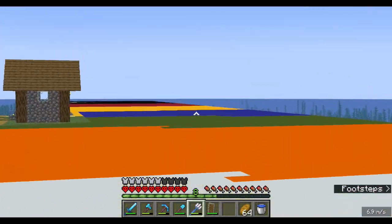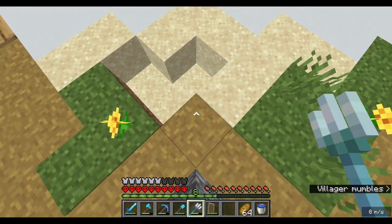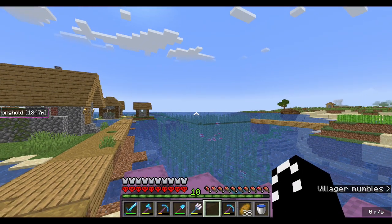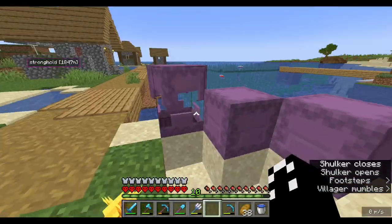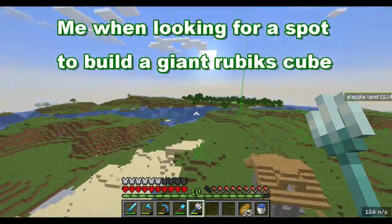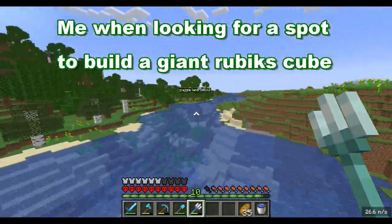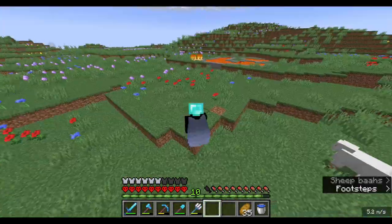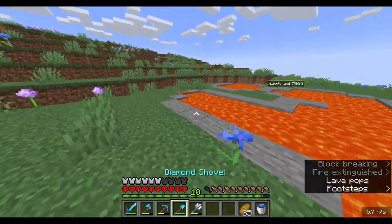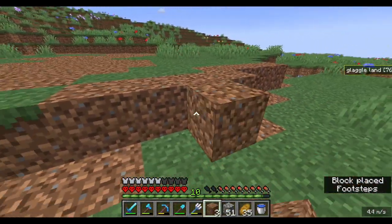I've spent about two hours placing all of this concrete down — there's literally so much I have to mine here. I have all the shulker boxes full of all the materials I need. Now let's go find a spot to build this thing. This mountain looks good. I think I'll do some terraforming and then start on the project. And that's all the terraforming done. Now we can start building this thing.